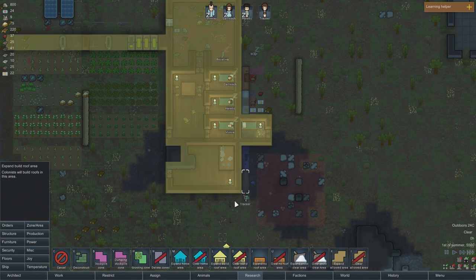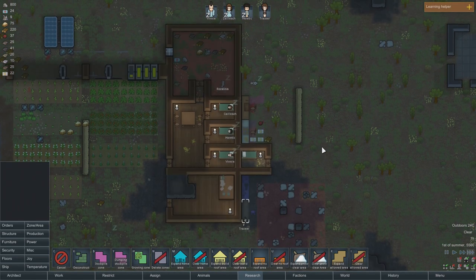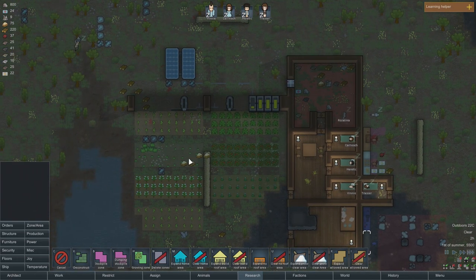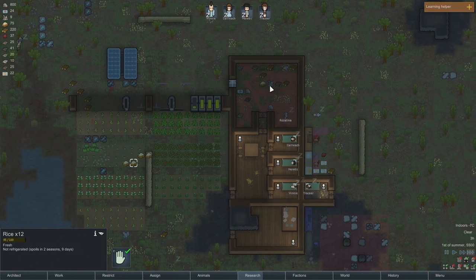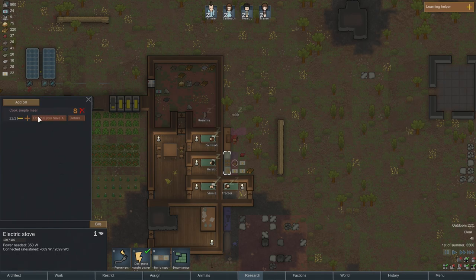Let's make sure we have a roof over all of this stuff here so it doesn't catch fire — it can definitely happen. We're starting to get a lot of food stored. We have rice, but we certainly want to have more meals now. Instead of cooking until we have 21, let's actually bump this up to 40. We may get more people before winter too — it's only the first of summer.